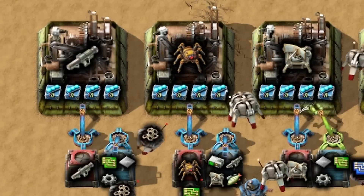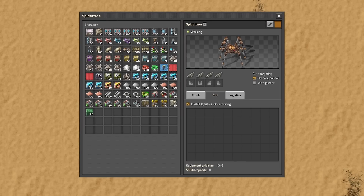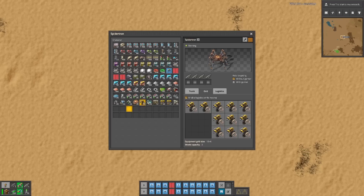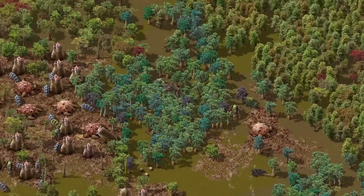The easiest way to craft it is with logistic bots. It's not a clean solution, but an effective one. When you make your first spider, open it and fill its grid with useful stuff. You should also set a logistic request for it. Customize those tabs to make whatever spider you want — like a builder spider, landfiller, fighter, runner, or DJ.